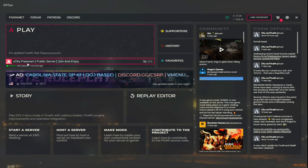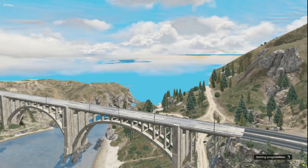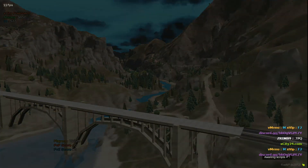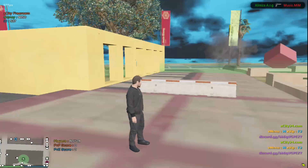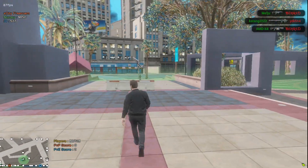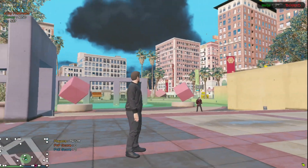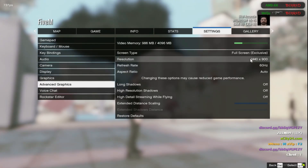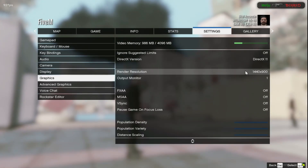I'll show you some in-game settings you should apply to get more FPS. After spawning into the server, open Settings, click Advanced Graphics and apply the same settings. Then click the Graphics settings and apply the same settings there as well.